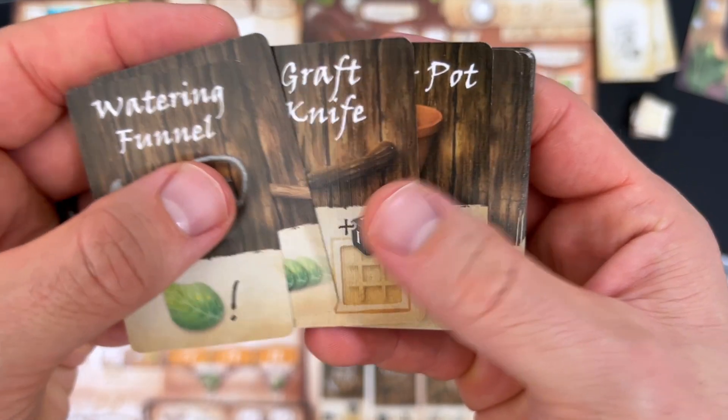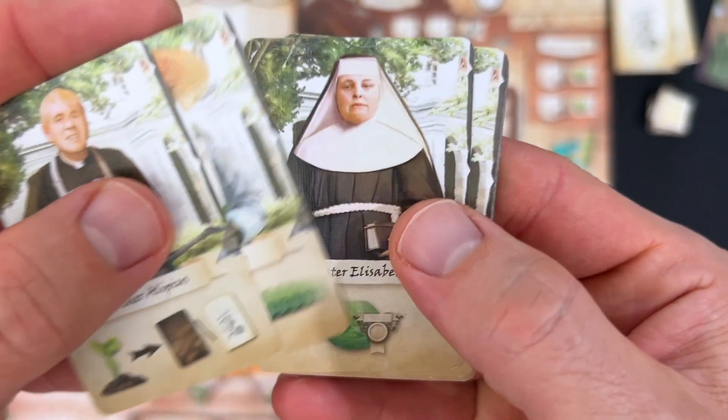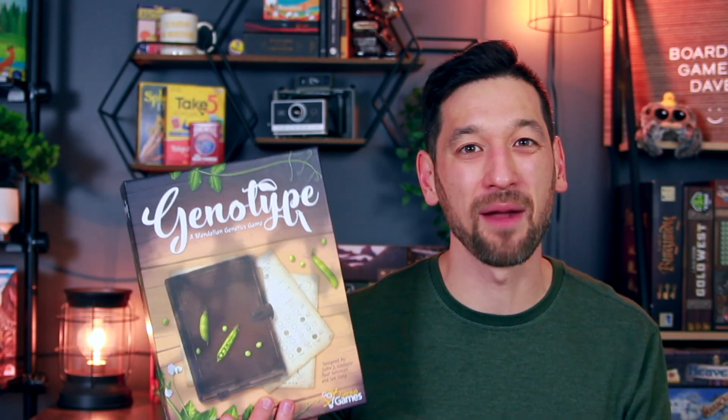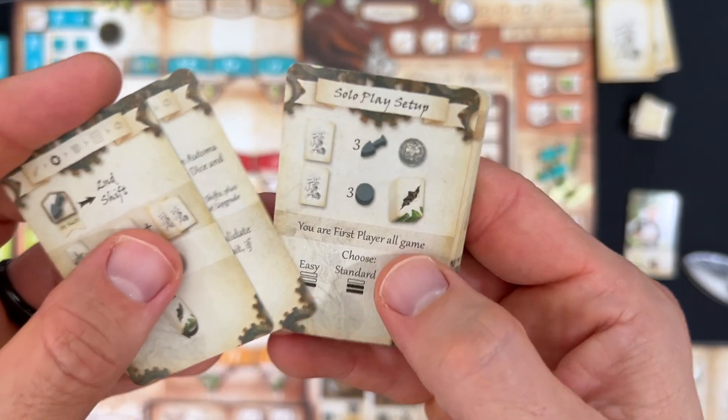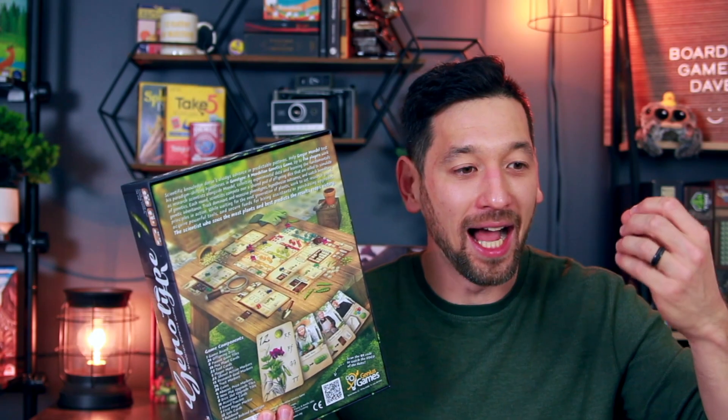Fifth is replayability. There are a decent number of unique tools and assistants, but you will likely see almost all of them in a single game — so discovering something brand new doesn't really happen. That said, there are a lot of different strategies to explore, and the game keeps pulling you back to try new tools, upgrades, and assistants. There's also an amazing solo mode with a variety of difficulty levels, and at the highest difficulty, the AI opponent gets one of five unique asymmetric powers. I give it an eight out of ten.